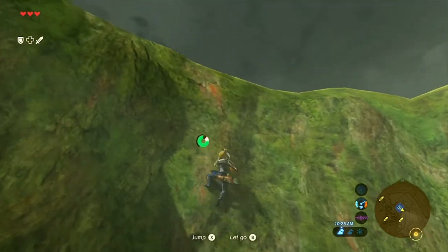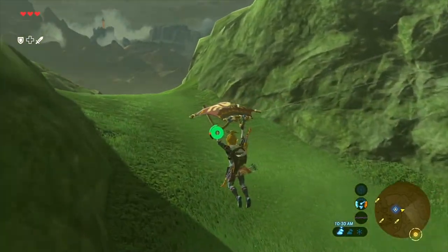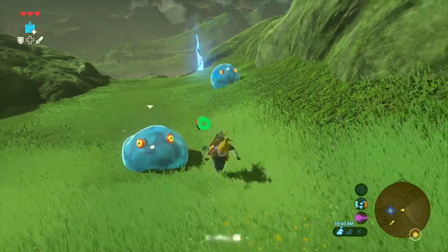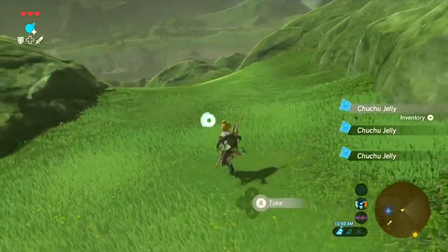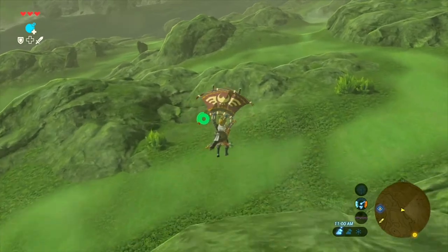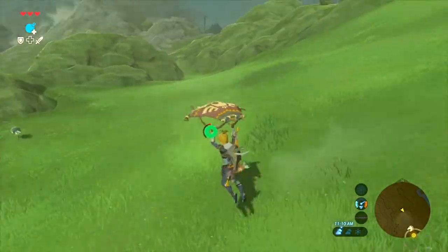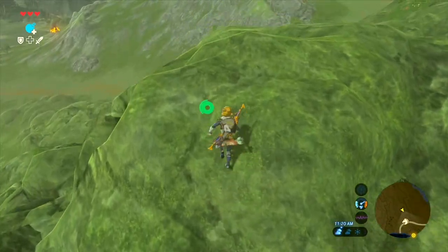There's a bunch of elemental Chuchus here. I don't think it's worth fighting them just to get their elemental Chuchu jelly, because you can change the element of any Chuchu jelly at any time using environmental effects or elemental weapons. By killing regular Chuchus - which are much easier and less threatening - you get a whole bunch of regular Chuchu jelly that you can change to whatever element you want. The deal is you have to swing over it: put the Chuchu jelly on the ground, stand over it with a thunder blade, and swing so the elemental effect in the air causes it to change element.